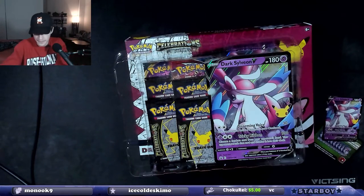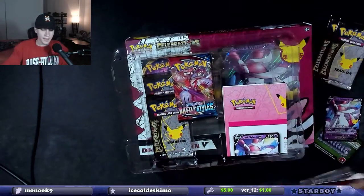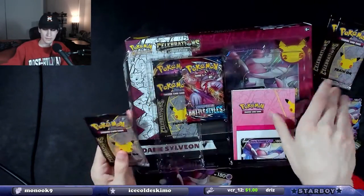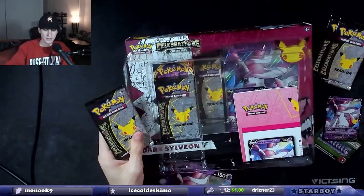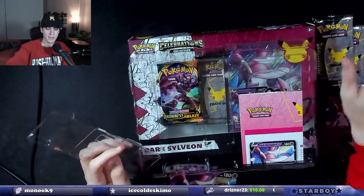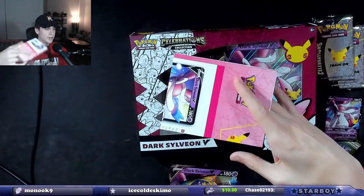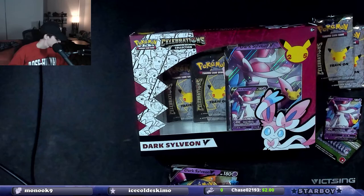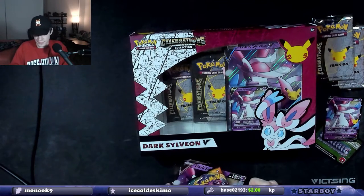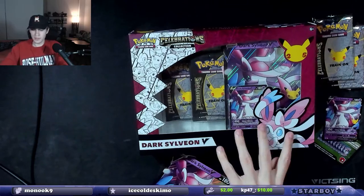Big Truss. Packs on packs on packs. Battle Styles and then four Celebrations. Oh, this one's Darkness Ablaze. And then you get a little info card, but I don't know how to read. The back box is left box, so this is right box. Right box will go second.